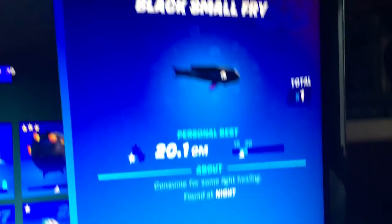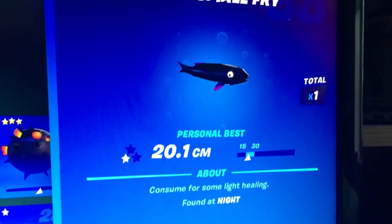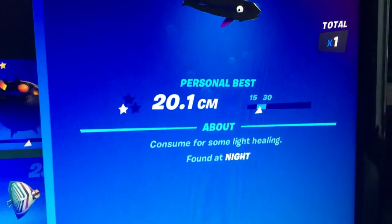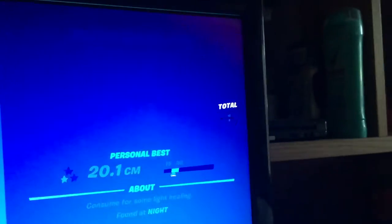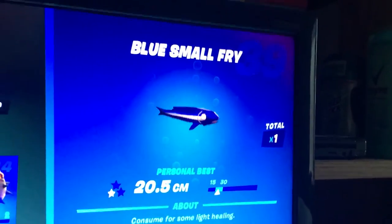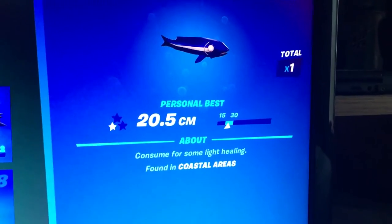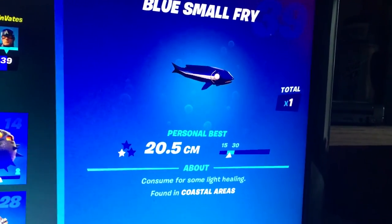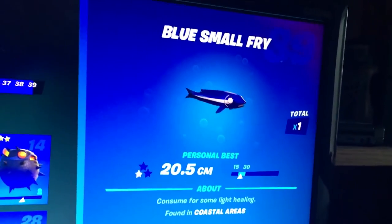The Black Small Fry can only be found at night. If it's nighttime, just fish it up. The Blue Small Fry is only found at or near Coral Castle, so if you're at Coral Castle, fish it up.